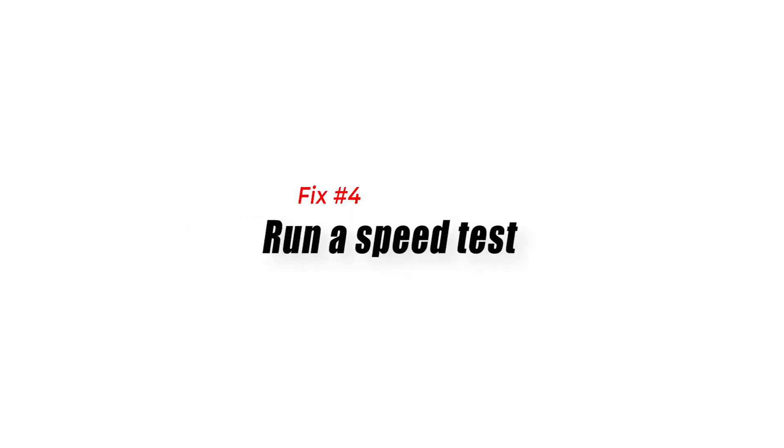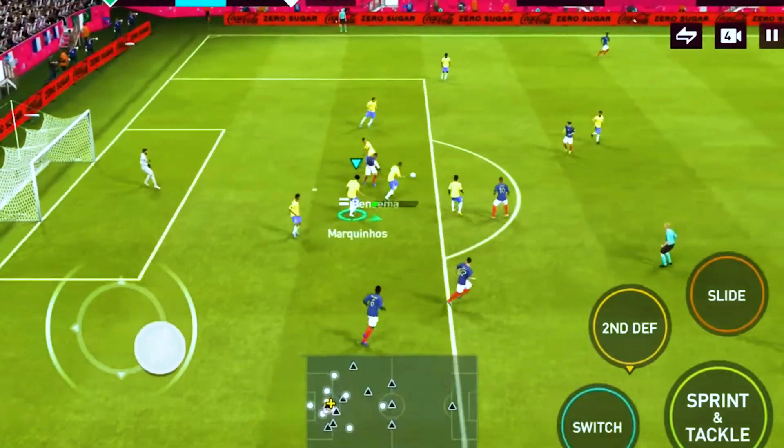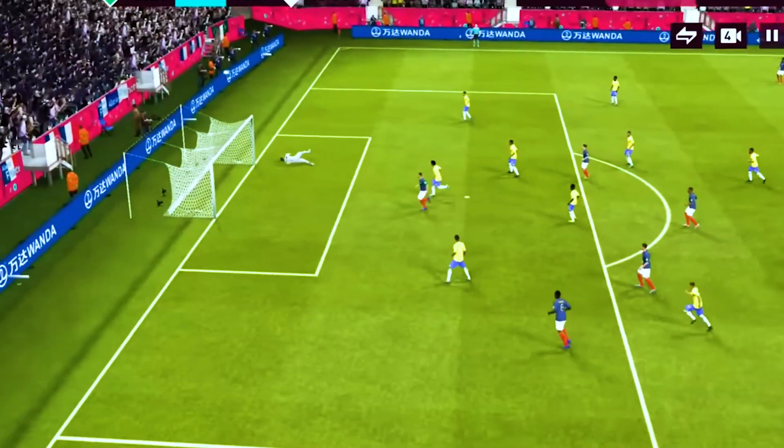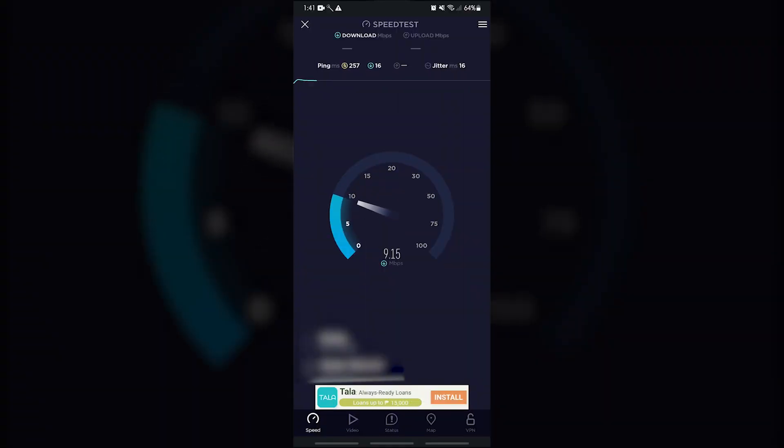Fix four: run a speed test. Another critical thing you want to do is ensure that your internet connection is fast enough to play FIFA mobile normally. Just open a web browser on your mobile and run a speed test to check your download and upload speed. You must have at least 5 Mbps of download and upload speeds to play online.